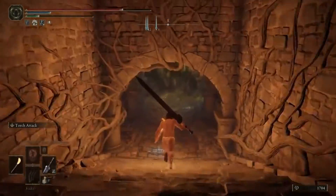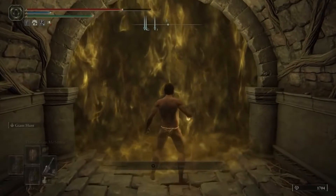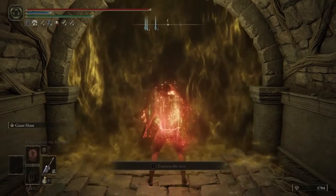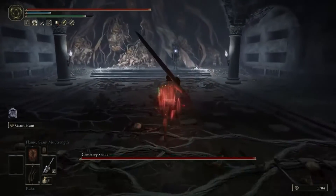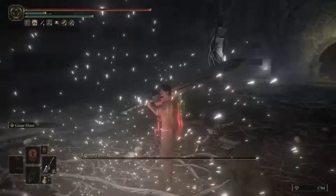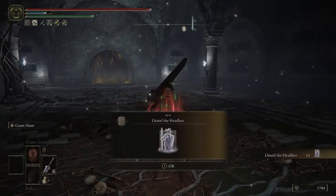And then the boss door's right here. I'm going to go ahead and kill the boss, and then I'll show you the ash dropping. And that is how you get Lhutel the Headless.